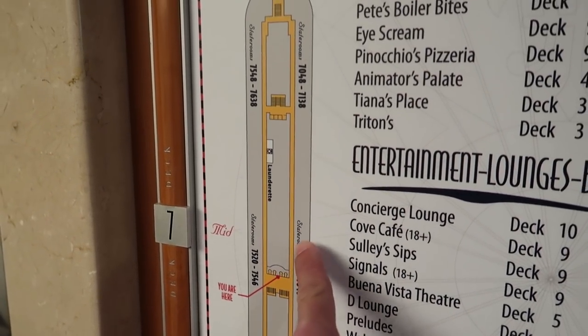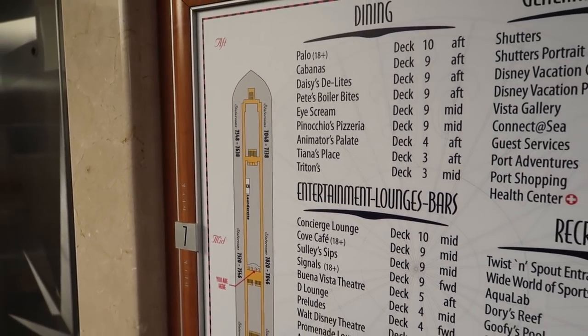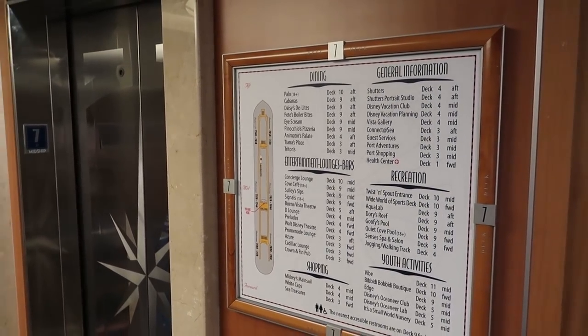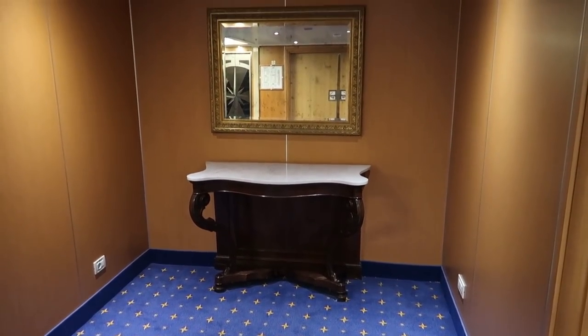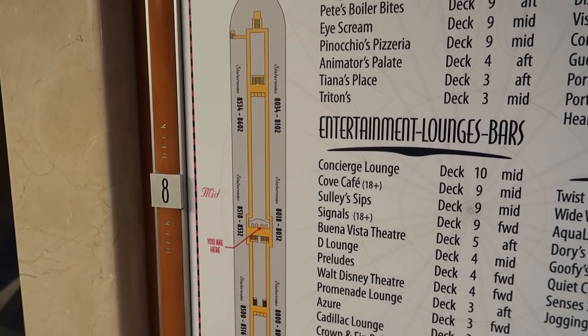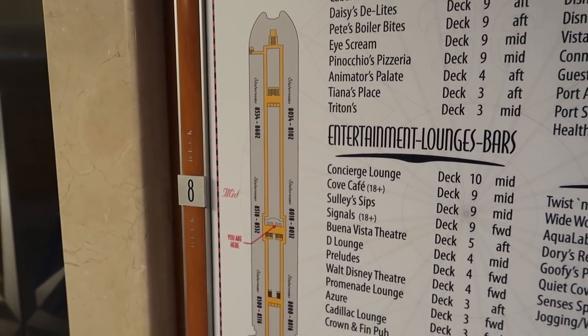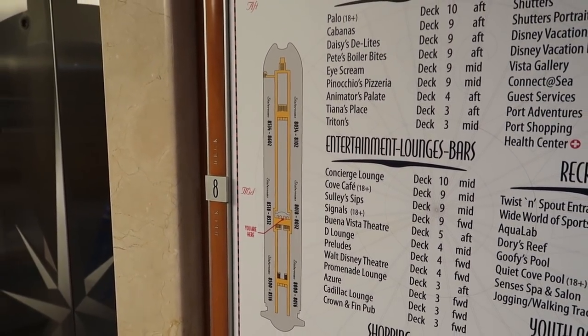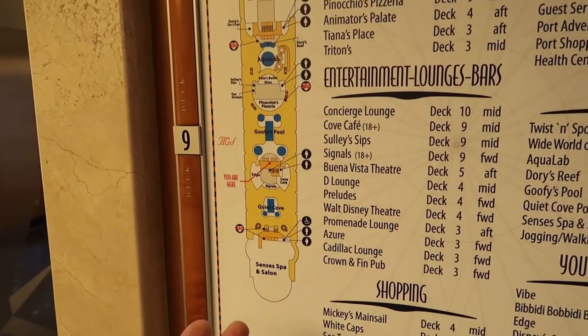Deck seven midship — again nothing but rooms. This is actually our stateroom level, and there's another laundrette directly above the one below. Deck eight is similar — all staterooms — but unlike decks six and seven, deck eight does not have a laundrette. Each deck also has slightly different decorative tables or mirrors outside the elevators.